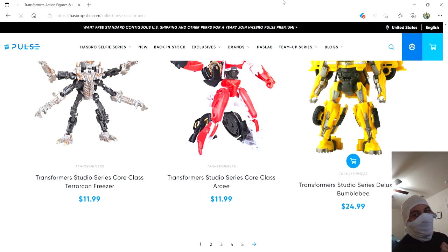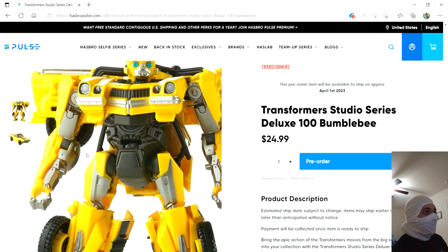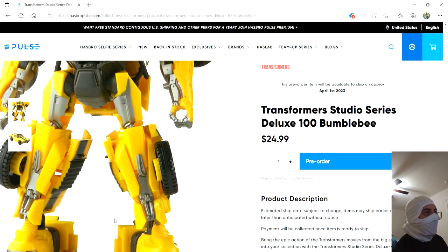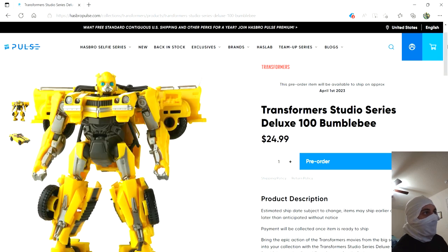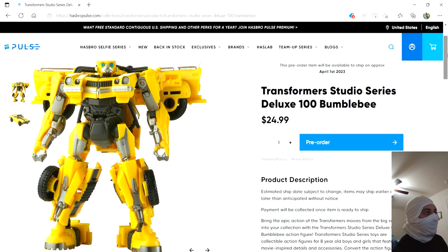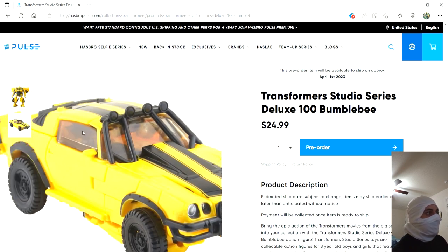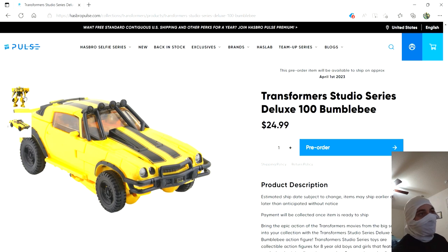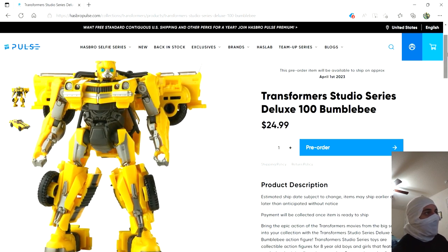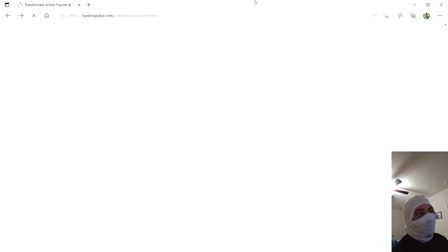Next up we have Bumblebee, the only Rise of the Beast figure I haven't pre-ordered yet. He's not as high priority because I already have a gazillion Bumblebees, but I've got to be honest — this guy looks like they put a decent amount of effort into him. He doesn't have a super huge backpack or anything. I imagine this is a retool of one of the Bumblebee molds we've seen already. I really like the Camaro mode — it has a couple added details and I just love the 70s Camaro. One thing I'm not as big a fan of is the yellow armblade, which just looks a little cheap.